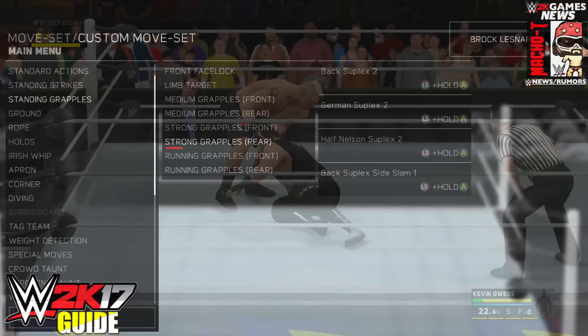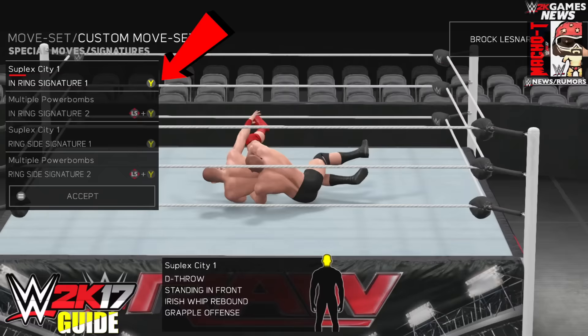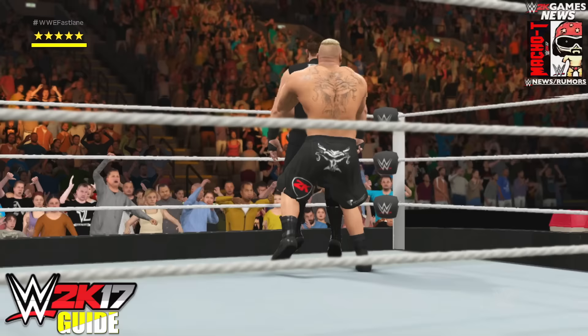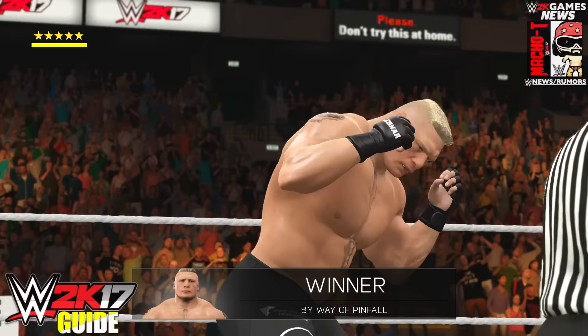After you've done all those suplexes you should be able to pin your opponent, and you should already have Brock Lesnar's signature move ready. You're going to end the match not with the finisher but with the signature move instead. This is the Lesnar Conquer achievement: perform Suplex City and win the match. Suplex City is Brock Lesnar's signature — the three German suplexes. Once you do that, approach him, pin him, and when you get your victory the achievement will pop.